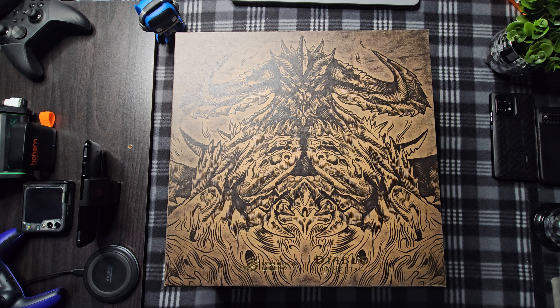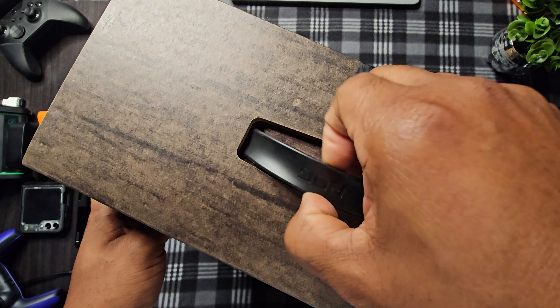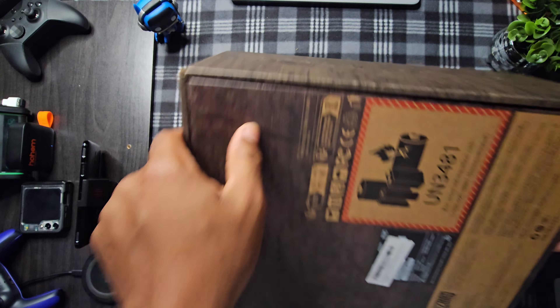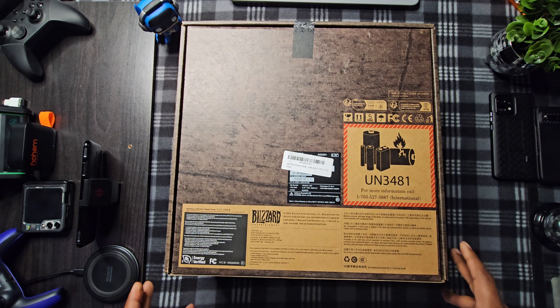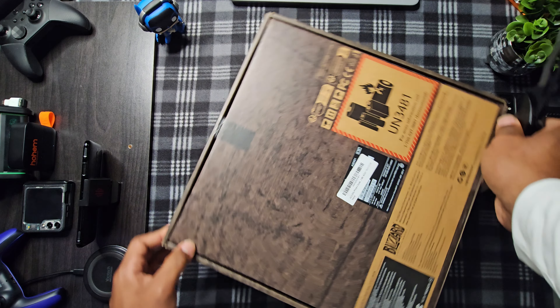Let's get this son of a gun open. As you can plainly see, the box is ridiculous — and that's what I want in my unboxings: ridiculousness. You got a handle on the side, or on the top if you want to call it that. You actually get emblems. Let me get my favorite knife.